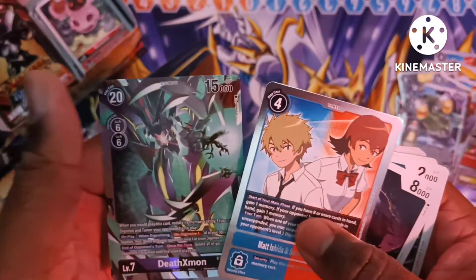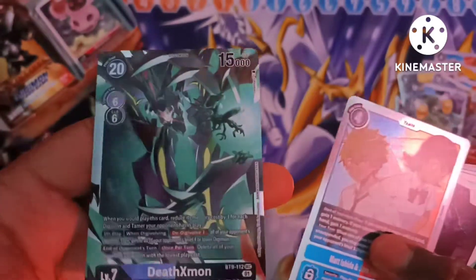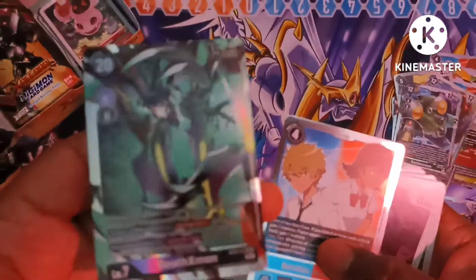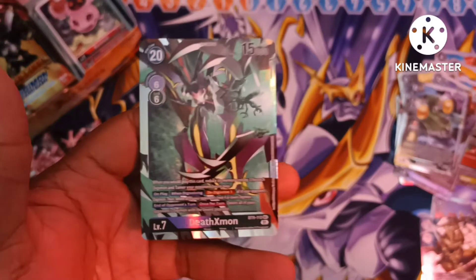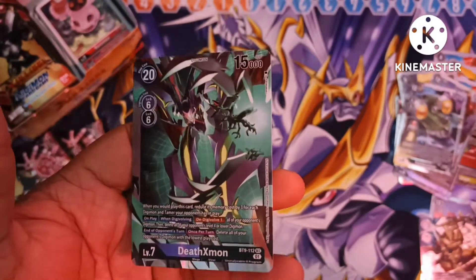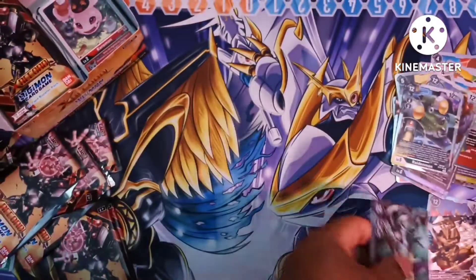There we go — Batn's Sora and Deathdexmon for the secret rare. That actually looks really nice. There we go — wow, yeah, that looks really nice. I like that.